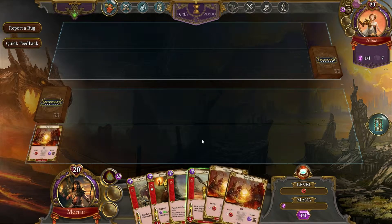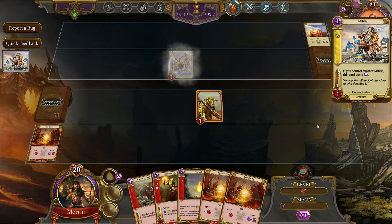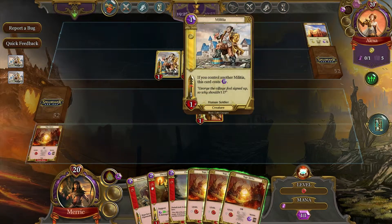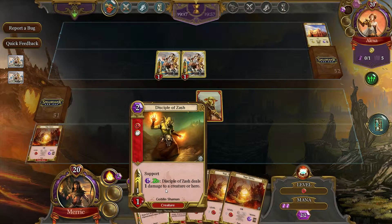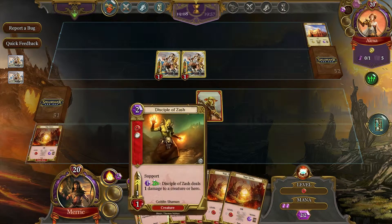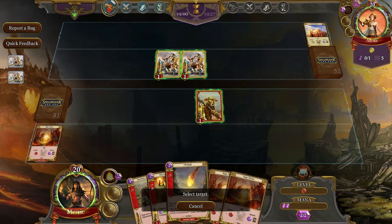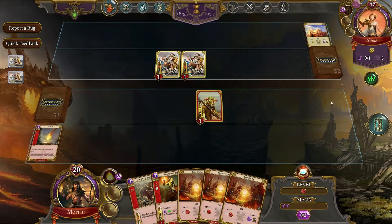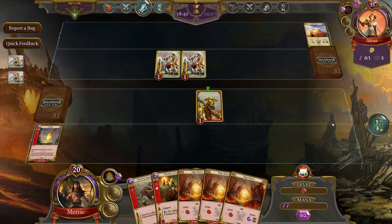We'll throw this out — rage level one — and summon that. There may be a train coming but I can't really cut the video, I apologize. We get to summon two of those. We'll pull some mana. Disciple of Zash deals one damage to creature or hero — we'll summon you. I can't summon you because you're level two. We're going to take some damage, but it'll be alright. He can only do two damage to us right now. Can't forget to end my turn.